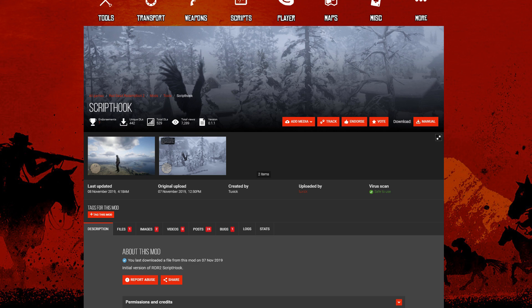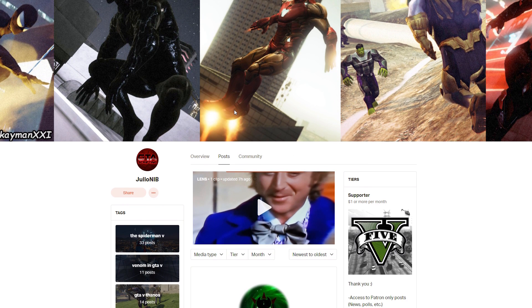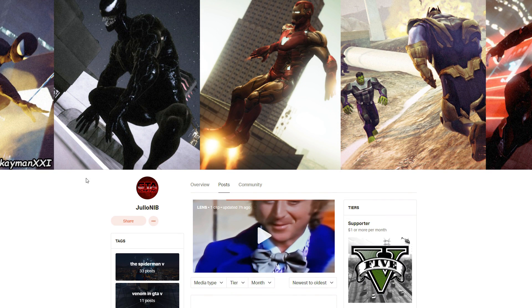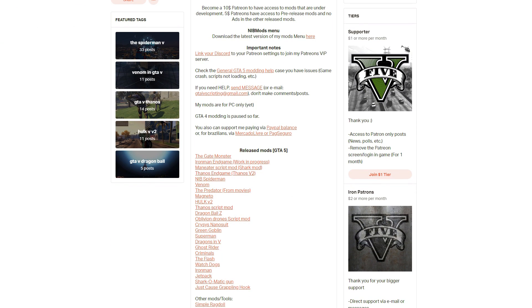Since Script Hook is out for Red Dead 2, get ready for some insane mods. I'm ready to see horses with jetpacks, I'm ready to see Iron Man in the Wild West. I did message a creator who made the Iron Man mod for GTA, who also made the Spider-Man Thanos mod — his name's Julio Nib, he's a big GTA modder — and he said he will be looking into making mods for Red Dead 2.